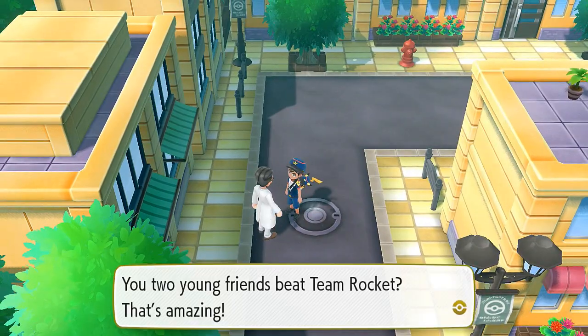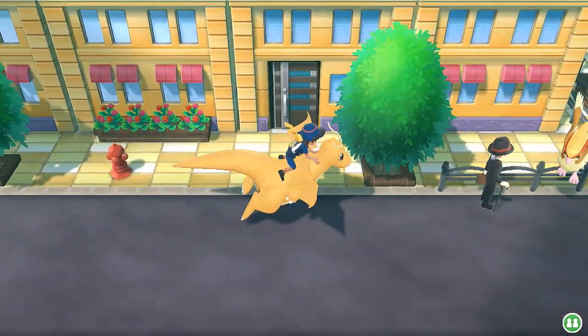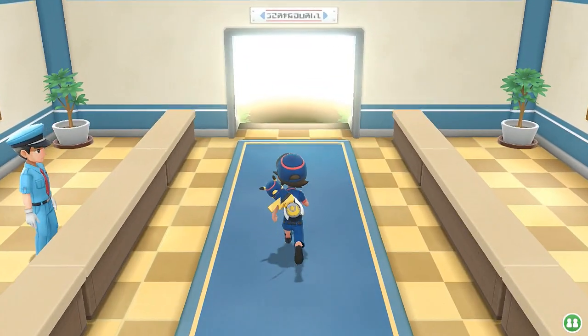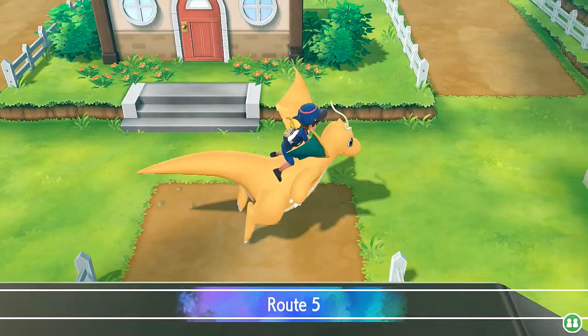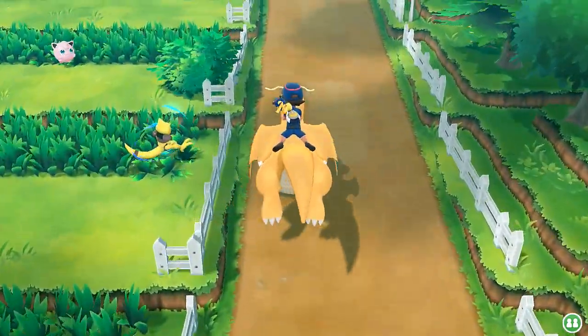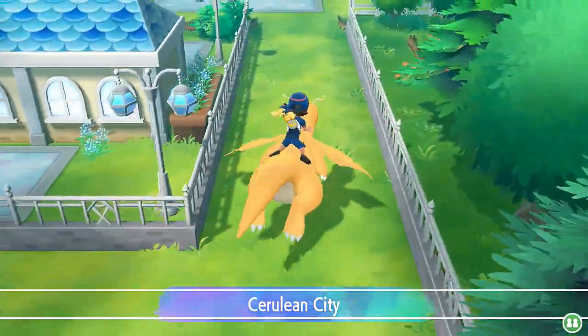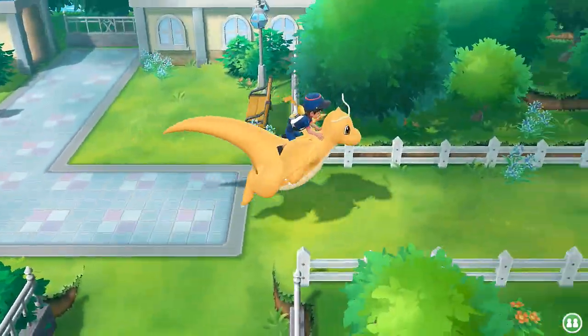Last episode we defeated Team Rocket, and now it is finally time for us to get to Zapdos and all that. I thought it would make it easier to just get to Zapdos by Sky Dashing — I mean, Leaf Green and Fire Red did that for us. But yeah, not going to happen. Might as well just use Dragonite while we're at it. Flying all the way over there gets us there quicker.